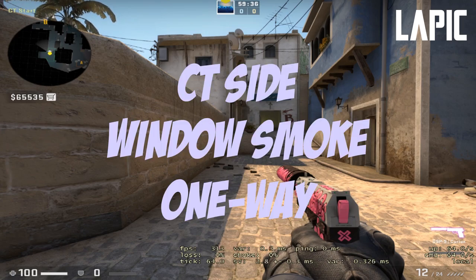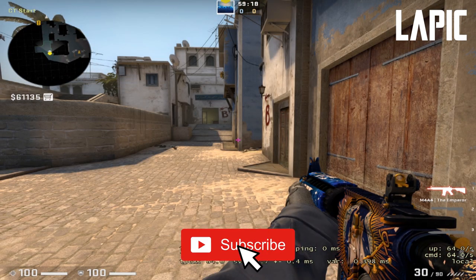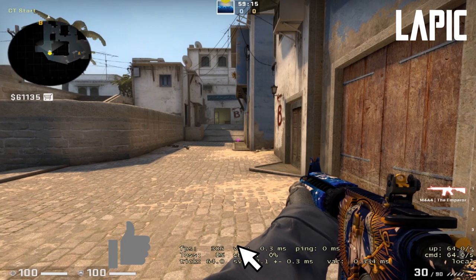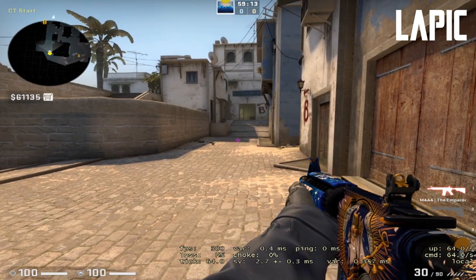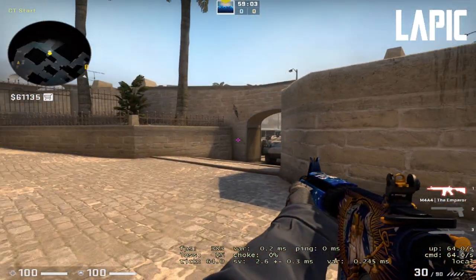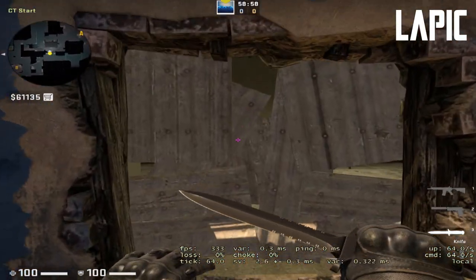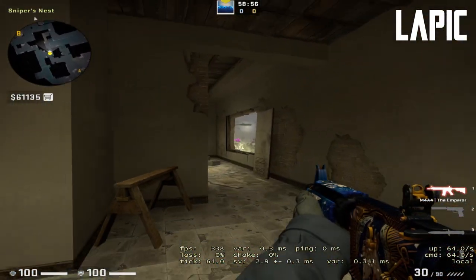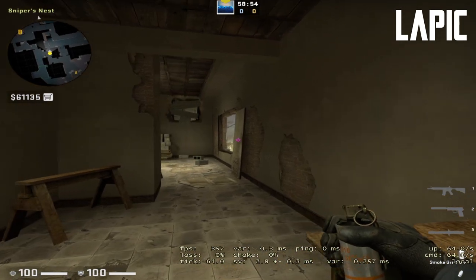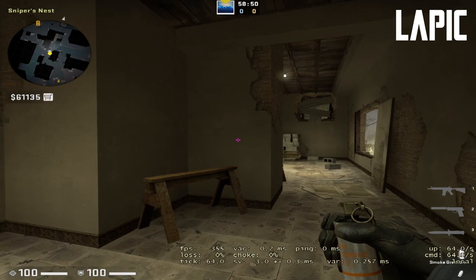So just to inform you guys, this smoke can work wherever you're spawned at the beginning of the round — whether you're spawned here or in the back corner. Of course the most optimal spawn is here. This smoke is already really common, but just for all time's sake I'm going to show you guys how it works.